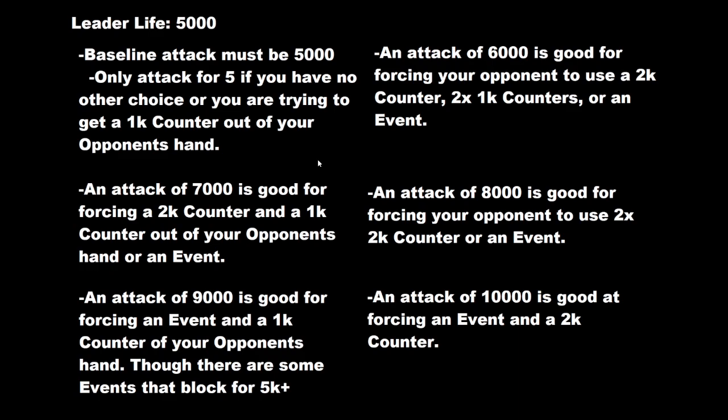An attack of 8,000 is good for forcing your opponent to use two 2k counters or a 2-cost event that is typically a 4k counter — because a 4k counter gets you to 9,000, and remember you have to beat their attack to survive. An attack of 9,000 is good for forcing an event and a 1k or 2k counter out of your opponent's hand, though there are some events that block for 5k. An attack of 10,000 is just always good because it forces a large investment if they want to block it.